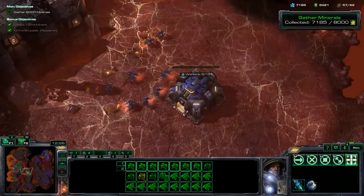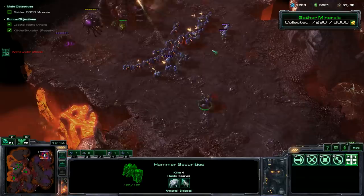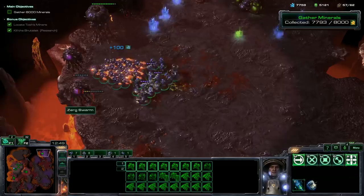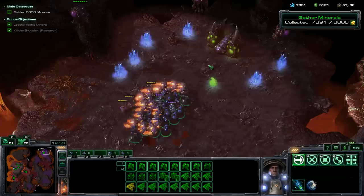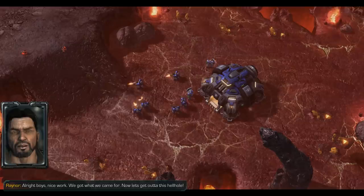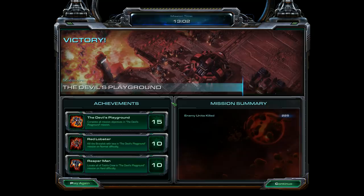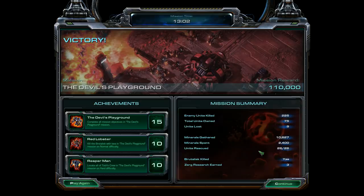We've got harvesters down here. Let's try not to lose anything to lava — there might be one more lava rise. We lost our Devil Dogs. We did it! Just because we can say we did the Feat of Strength — we destroyed all the Zerg buildings. I'm not sure if you have to destroy all the buildings or all the units, but we did it. All those Marines and Medics made it out at the end too. Kill the Brutalisk with lava — we definitely did. We located all of Tasha's crew, 26 out of 26. We didn't lose any Reapers. Overall pretty good — only nine units lost.